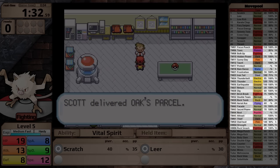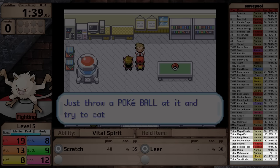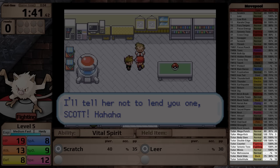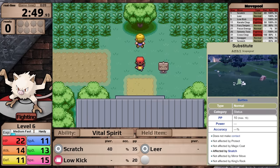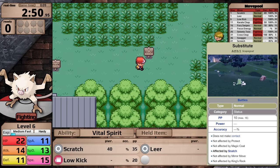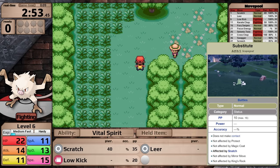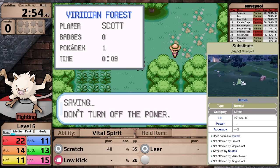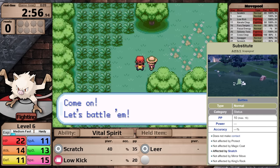It also gets Overheat and Sunny Day, which is kind of cool. Through Move Tutors it gets some more fantastic moves: Mega Punch, Mega Kick, and Rock Slide. Double Edge is not very good because of recoil damage, and the Body Slam Move Tutor is inconveniently placed for solo challenges. I should mention Substitute, which I've talked about previously in this series. With Primeape, we're continuing through backlogged footage — this was recorded on June 23rd, so I still had no idea I could get Substitute in Fuchsia City, so unfortunately we won't see this move in action today.